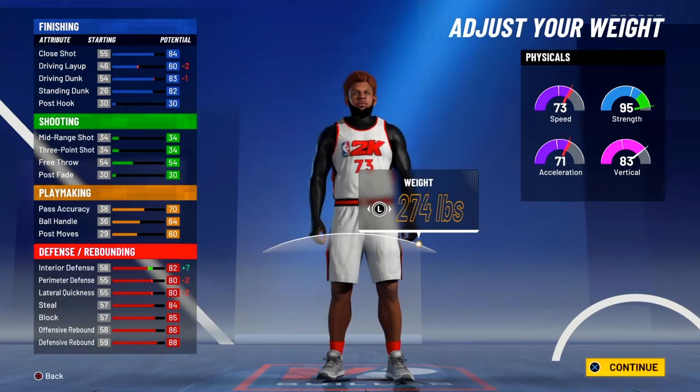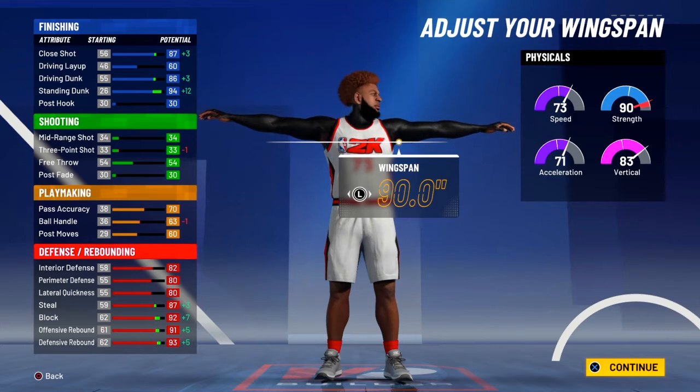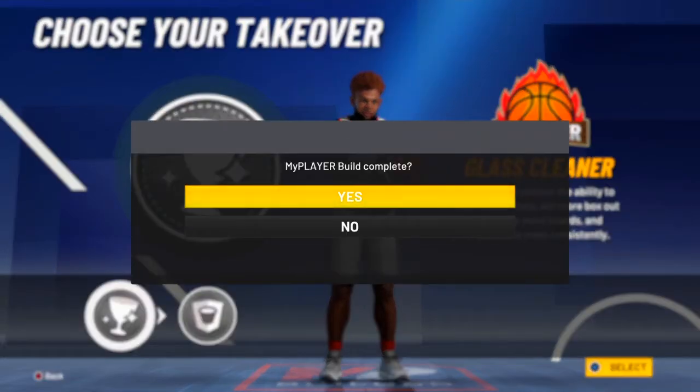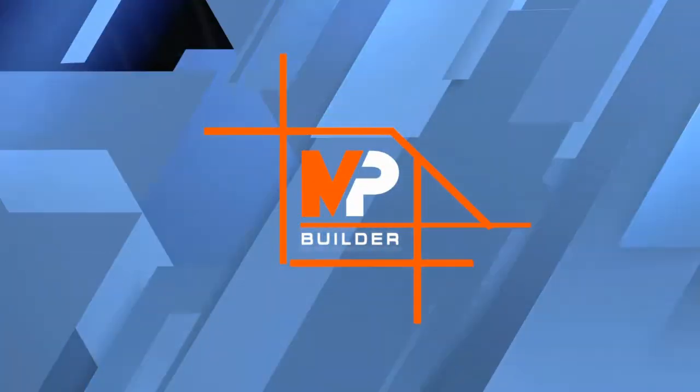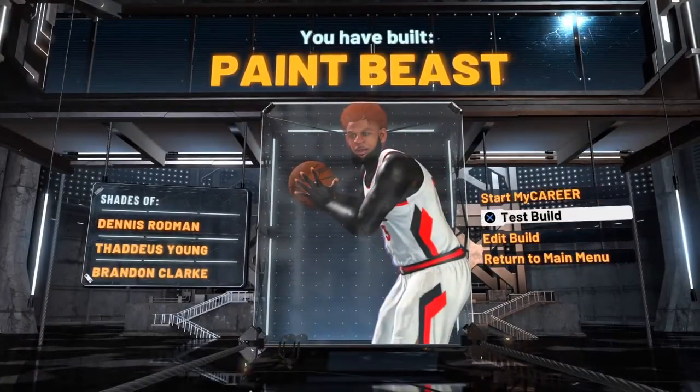When you hit Superstar 2, your speed gets a plus-4 boost. For the wingspan, you want to go to 90 — max out wingspan gives you plus-12 standing dunk and a plus-3 driving dunk. For your takeover, you want Glass Cleaner takeover.